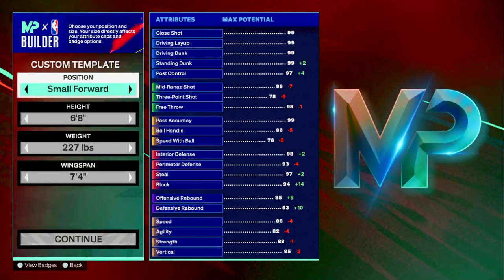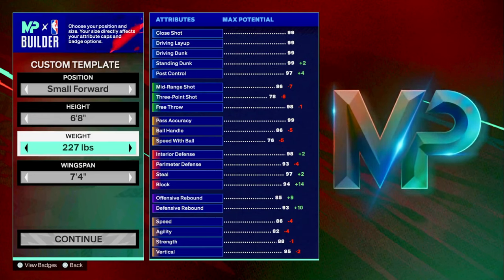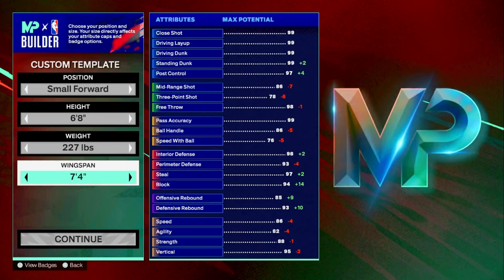Let's jump straight into the builder. LeBron James is a small forward, but in real life he usually plays power forward a lot — you can choose either. He's 6'9 in real life, but I did not want to go 6'9 because I really wanted to be able to iso; LeBron can get the ball on the floor and operate. Weight is going to be 227 pounds for decent strength, and wingspan is going to be 7'4 — basically max wingspan.